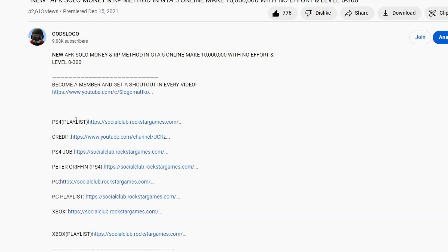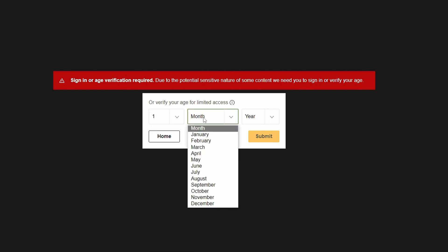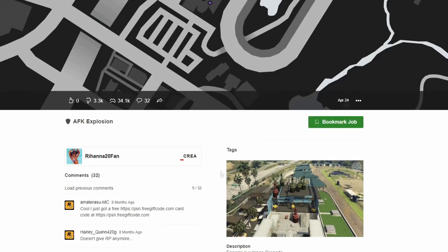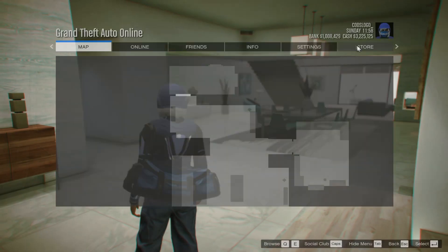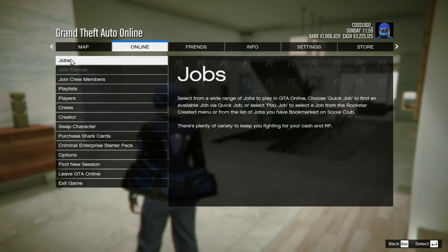First thing you want to do for this money method is go into the description of one of my videos and you'll see PS4, PC, and Xbox job links. Make sure you click the correct one for your platform. Once you've clicked it, it'll take you onto the Social Club website — make sure you put any date of birth over the age of 18 if you're not already — then press Bookmark, and sign in.